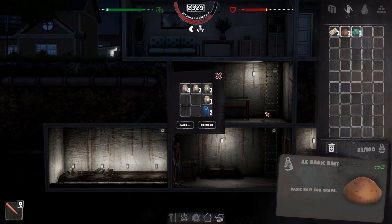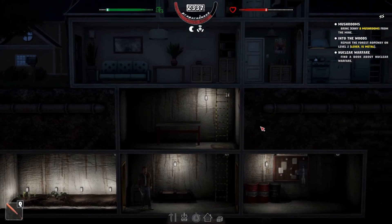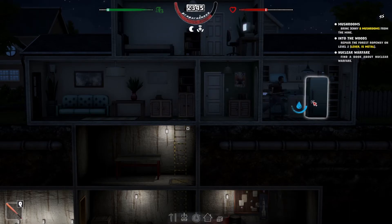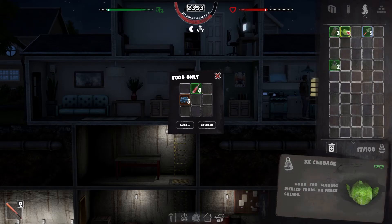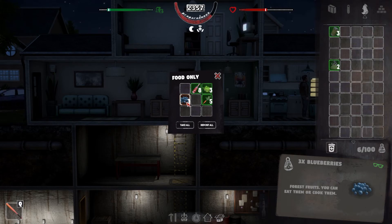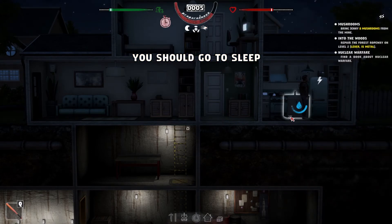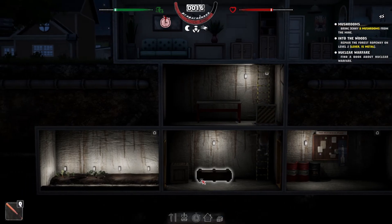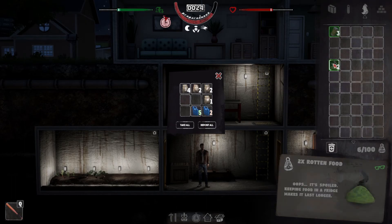Let's get rid of this stuff as well — it's just taking up weight in our inventory. Oh, what went bad? Something actually went bad in the fridge — I didn't realize it could go bad in the fridge. It looks like it had a red thing around it, meaning it's going to go bad soon. I'll eat it all. I'll also dump this water before we go to bed.